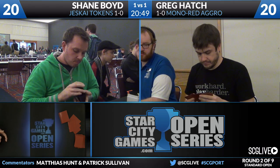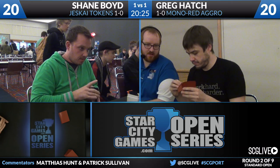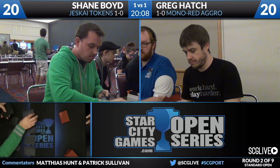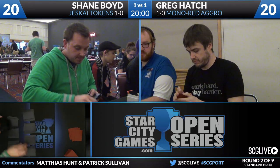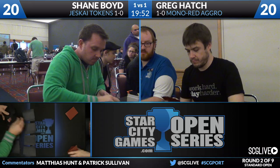If you're worried about Shane being overloaded with sweepers, it's nice to have more planeswalkers. If you can curve Chandra into Sarkhan, you don't really care about Anger of the Gods and End Hostilities. On Greg's side, there are easy cuts: four Foundry Street Denizens are going to be hard against Raise the Alarm and Hordling Outburst, and four copies of Titan's Strength against a deck with that much instant-speed removal aren't necessarily going to be very good. The tokens also make Titan's Strength less appealing. Being able to go to planeswalkers against an opponent with so much removal and sweepers is a good line.